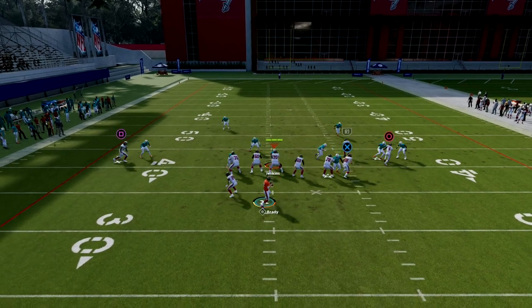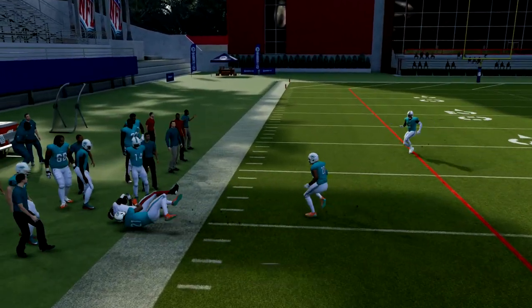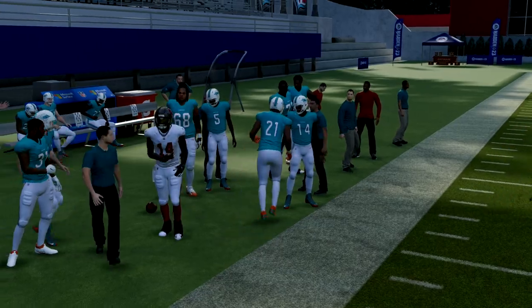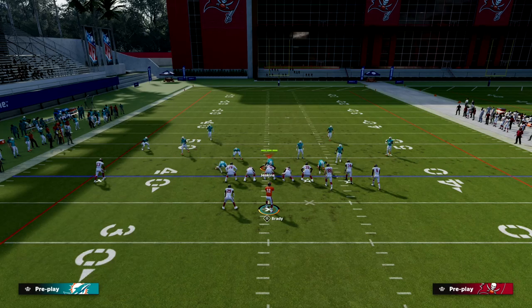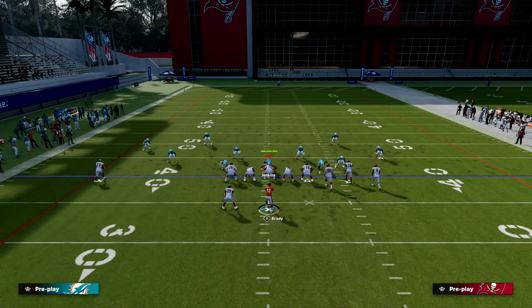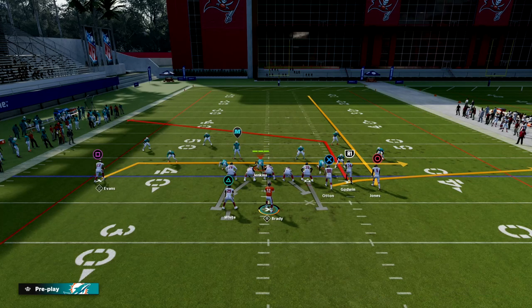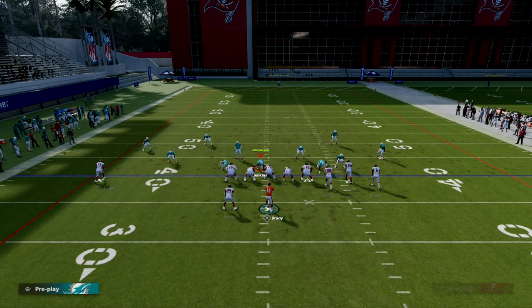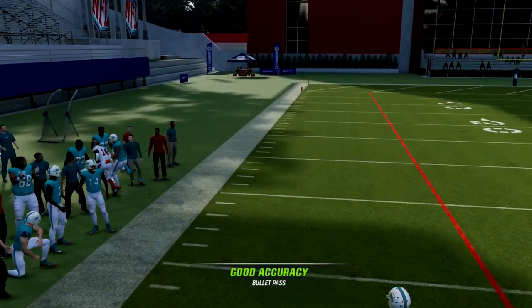This fade will sometimes get open against shaded down man — it doesn't always, but sometimes. The main route is that post; it's very effective against shaded underneath man coverage. They're left in a dilemma. A lot of times you'll see people drop additional zones on the bunch side to try to get a stop, and essentially that leaves them in the middle of the field isolated. We're going to isolate their user, and they're going to have to choose: do I guard the post and leave the drag, or do I guard the drag and leave that post route wide open on the sideline?